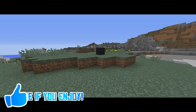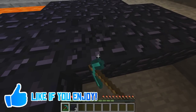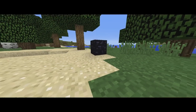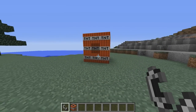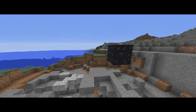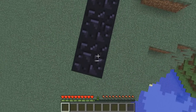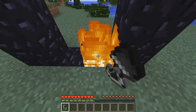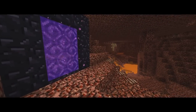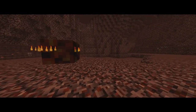Starting off our list is Obsidian. Obsidian is a pretty useful block in Minecraft, and it definitely should be for how long it takes you to mine it out. Obsidian has survival mode's highest explosion resistance in a block, meaning that TNT and other exploding objects will have quite a difficult time blowing it up. On top of being Bedrock's little brother, Obsidian can also be used to create a portal, and when activated with a flint and steel, you'll gain access to the Nether — a hellish dimension with items exclusive to specific structures and areas.